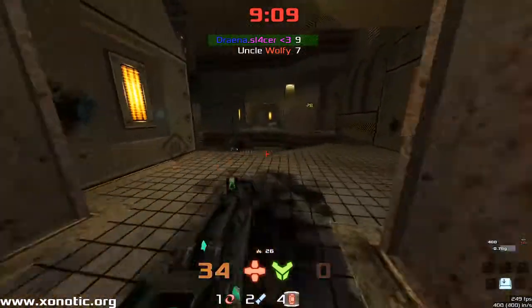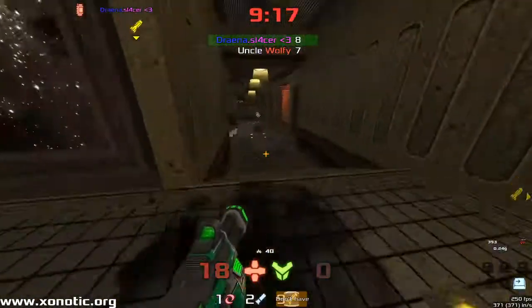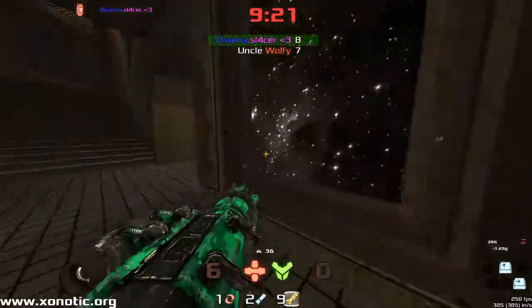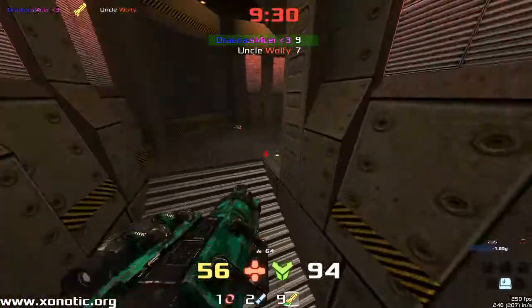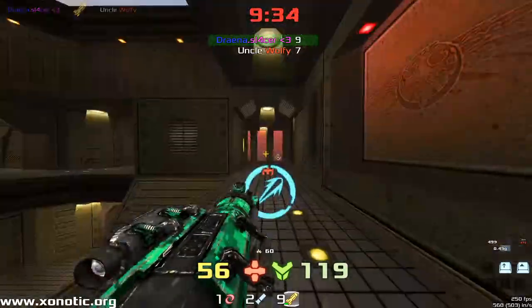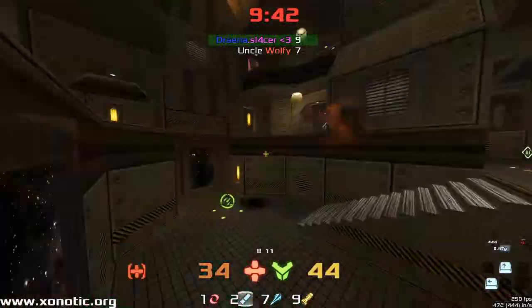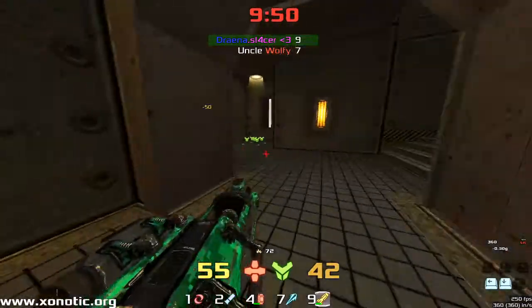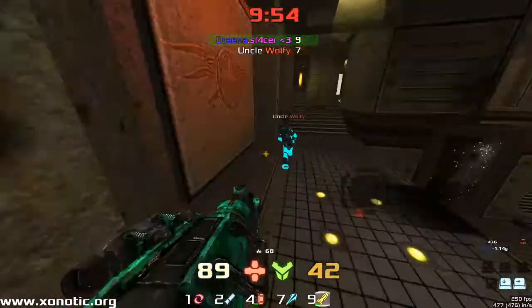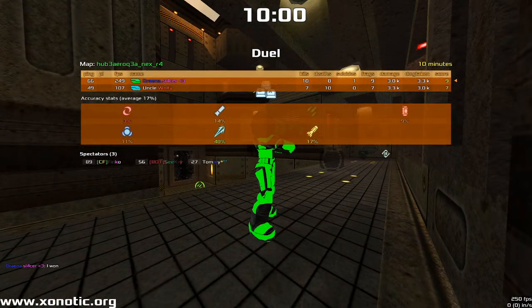One minute left. Drainer has a two frag lead but needs to find some items — some health, some armour. Now only one frag lead after a self kill. This is going to be an extremely close game. Wolfie has the stack but gets taken out, pushing too aggressively through that teleporter. Drainer can't play defensively because Wolfie is just pushing too hard into the fight. If Drainer lets off this relentless attack — it's an attack by backpedal quite frankly — Drainer just getting pushed back, spamming Wolfie. But Wolfie is all too knowledgeable about that spam, and Drainer manages to hold him off. An incredibly close game between two incredibly good players.